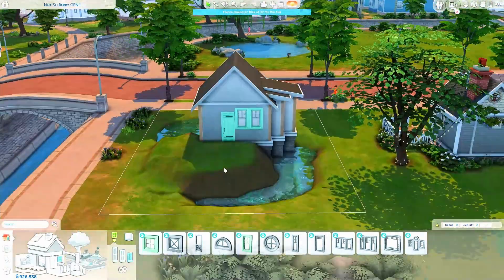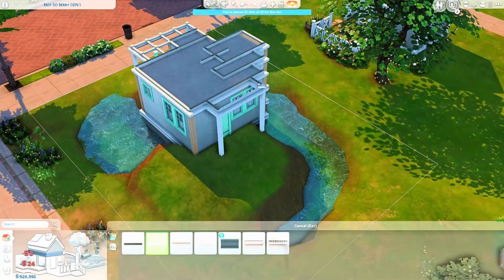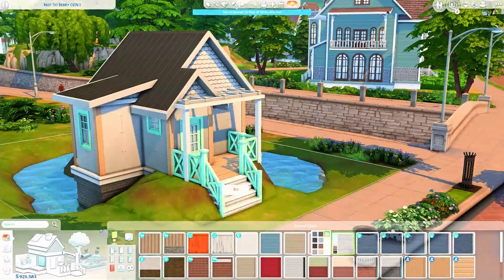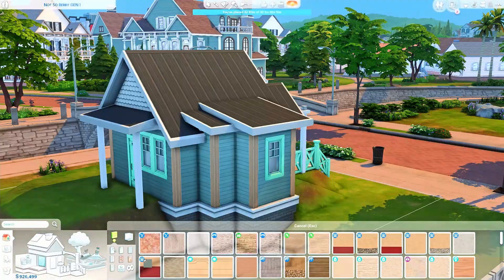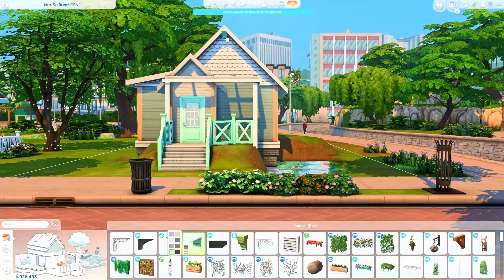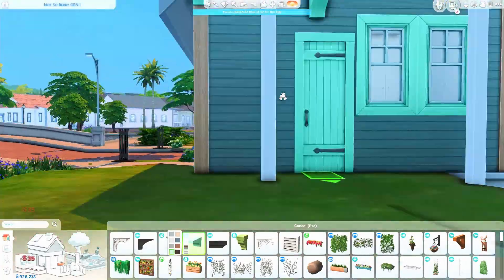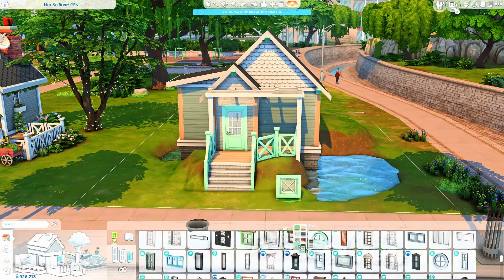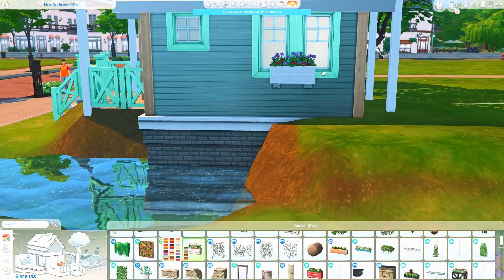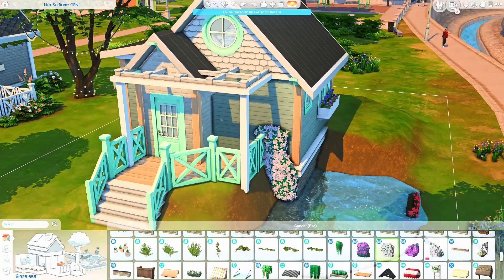Those of you who have been here a bit longer might know that some months ago I started a little series of color-themed micro homes — without the Not So Berry Challenge in mind, but some of those houses were actually suited to it because of the color. I got a comment recently saying they loved those houses, and I thought I'd love to do something like that again. So I decided I want to build all the houses for the Not So Berry Challenge, starting with Gen 1 — the mint one.